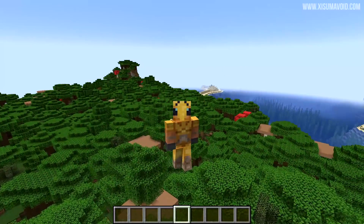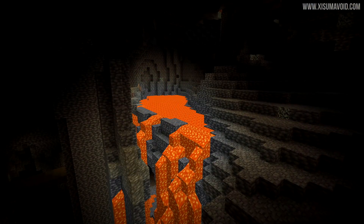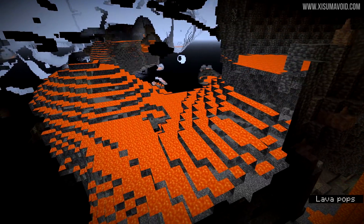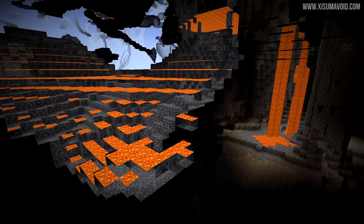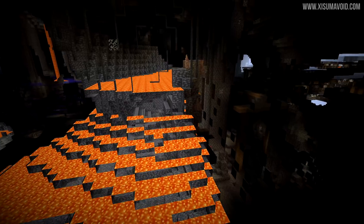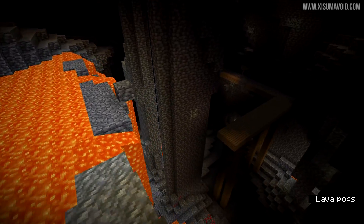There shouldn't be any funkiness with chunk borders and everything should update as normal. So what we are seeing here are the changes for the 1.18 update, and this is a lava aquifer. We've already seen these for water — these are large bodies of water or lava that generate underground. Here you're seeing the lava, and I like this example because it spills out into a cave. This is just some fantastic generation.